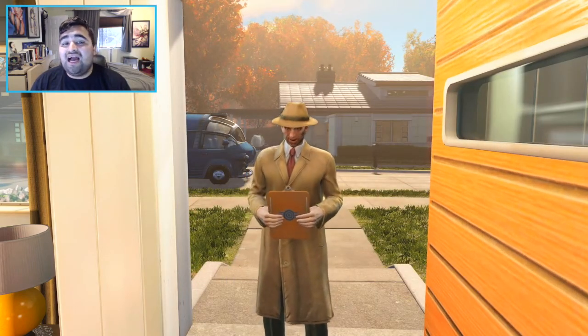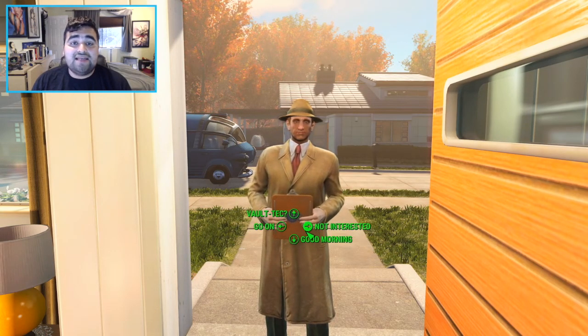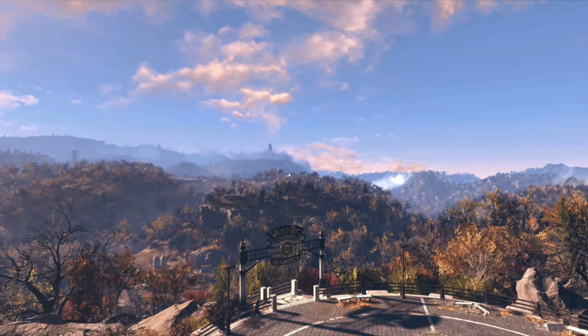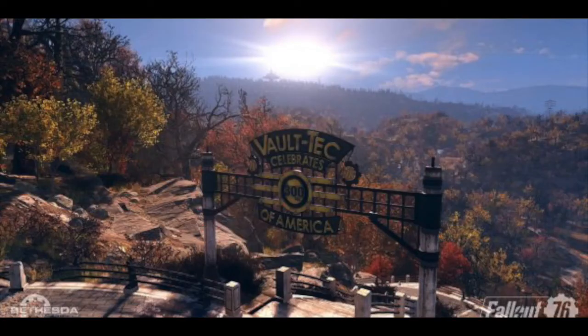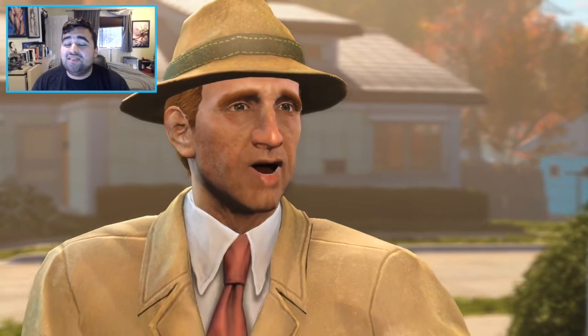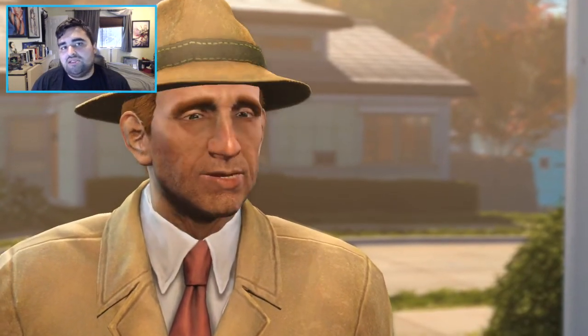Now let's talk about some specific locations that have been confirmed as of being inside Fallout 76. First, let's start off by talking about the town of Charleston, which is located in the forest. Charleston is actually the capital of West Virginia, and it's home to their capital building, airport, power plant, and harbor. It is going to be one of the largest regions on the Fallout 76 map, and it's where Vault 76 is. So you can assume there's going to be a lot of players here at the start of the game.